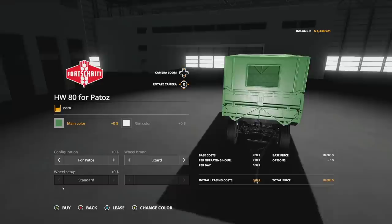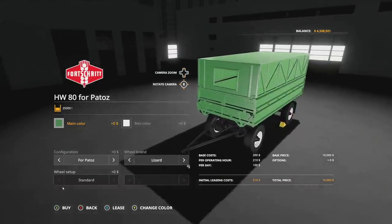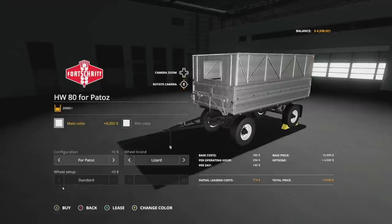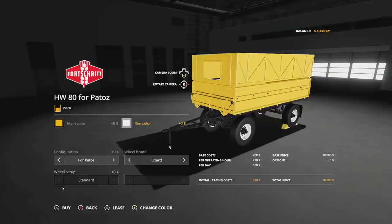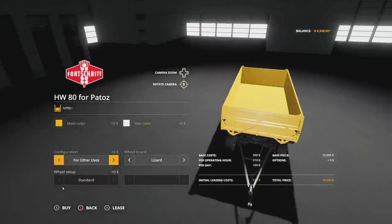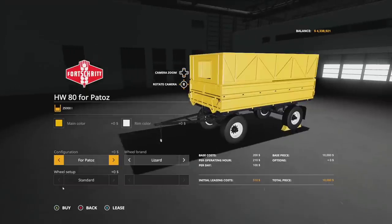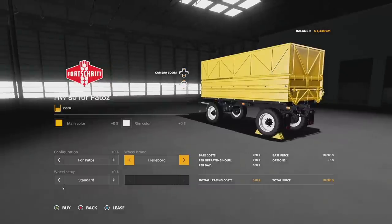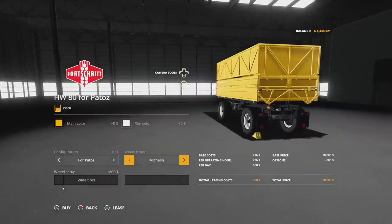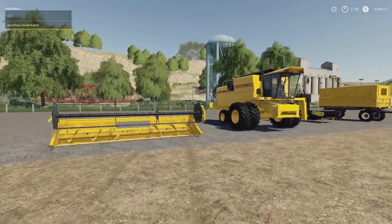Then we have the tipper trailer — it's a modified version of the in-game HW 80 for Patos, with 25,000 liters capacity. Main color options include green and yellow, which matches perfectly with the New Holland, plus other colors. Rim color includes yellow and white. Configuration can be set for Patos or other uses. Capacity will be around 10,750 liters in standard config. Wheel brands include Lizard, Trelleborg standard and wide, and Michelin standard. You can also hook up multiple trailers.